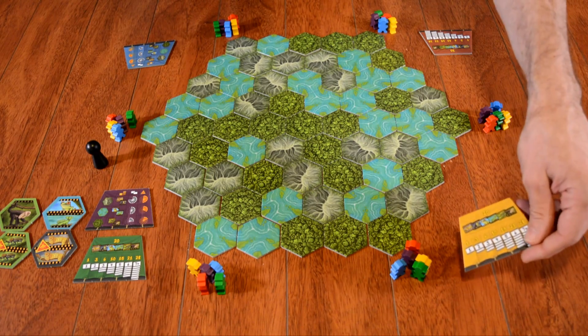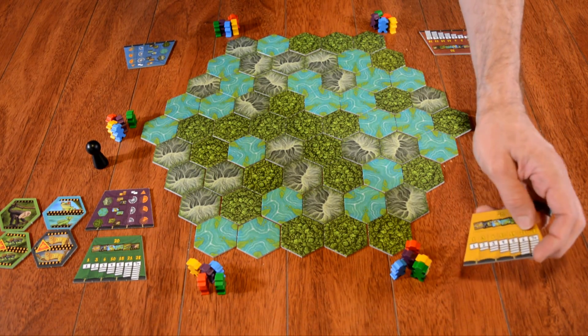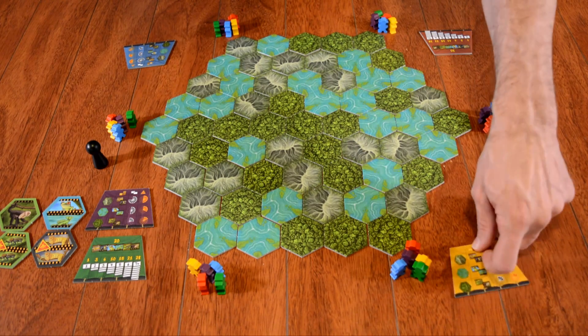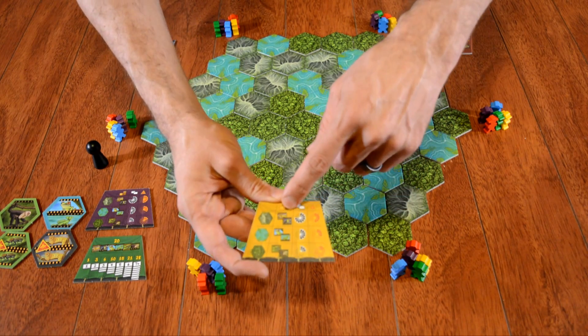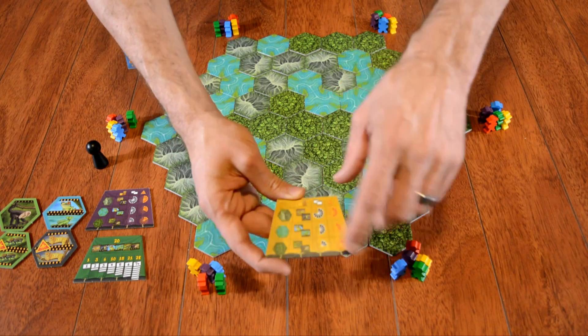Then we have the scoring tile — every player gets one, and they're all the same. They indicate on one side how many points you'll get for the different numbers of animals you're collecting. On the other side, it shows the three regions, the different rare and common animals that appear, how often they appear, and also the threats and how often they appear in those areas.